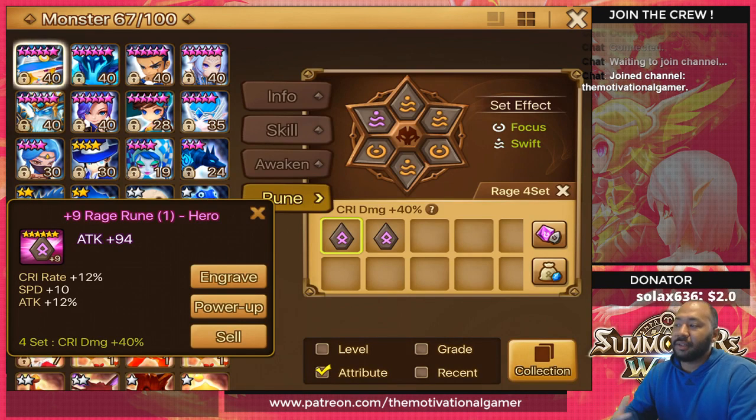I wanted to cover this briefly to prevent players from sidetracking themselves. Once you're participating in arena, have your Giants 10 team done, are autoing Dragons 10, and pulling into raids and necro — by all means, rage all day. But until then, fatal will literally be just fine.